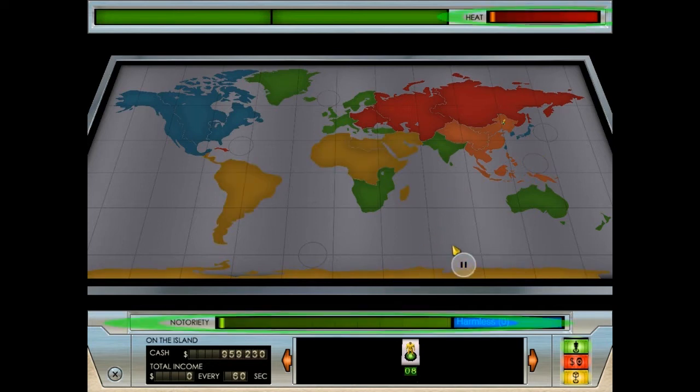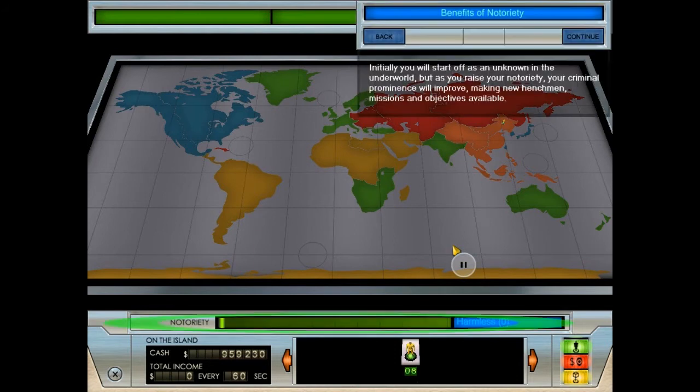As you perform evil deeds, you will experience rises in your heat and notoriety levels. Heat is an indicator of how much each alliance wants to bring you to justice. High heat levels will cause an alliance to send more dangerous agents to disrupt your schemes. Heat gradually erodes over time. Notoriety indicates your global status - it is your ultimate goal to become 100% notorious. Notoriety brings many rewards, but gaining it without gaining heat is a tricky job.